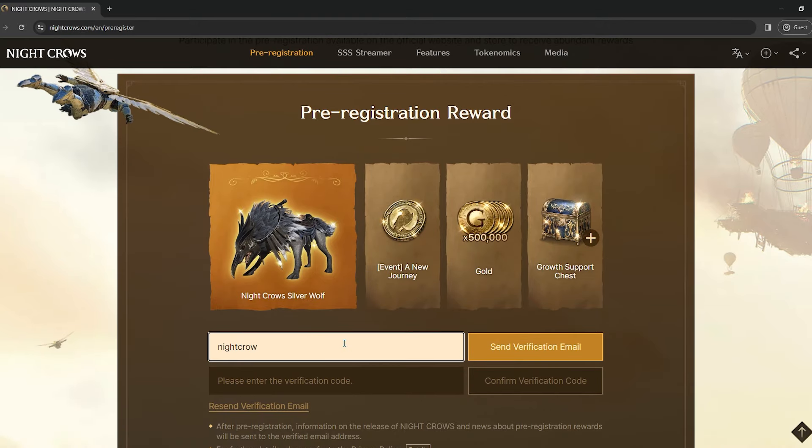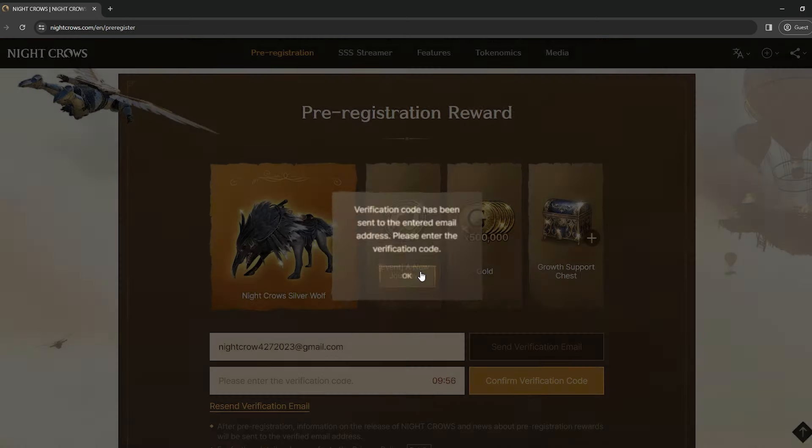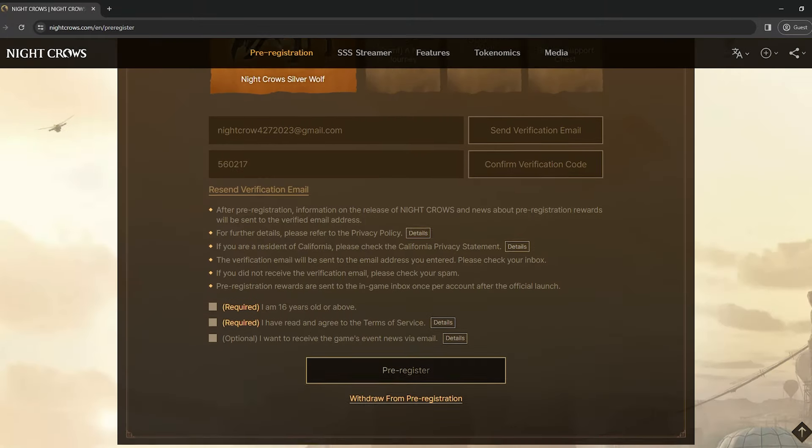First, create a Gmail account, or use one you already have. Type your email and click 'Send Verification Email.' After you receive the code sent to your Gmail, copy and paste it into the box and click 'Confirm Verification Code.'